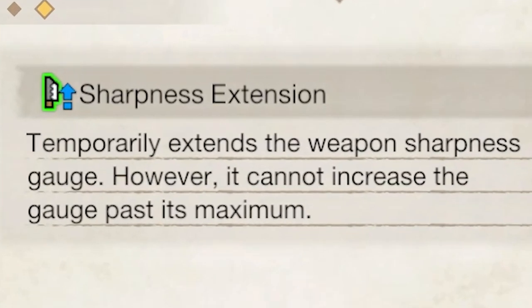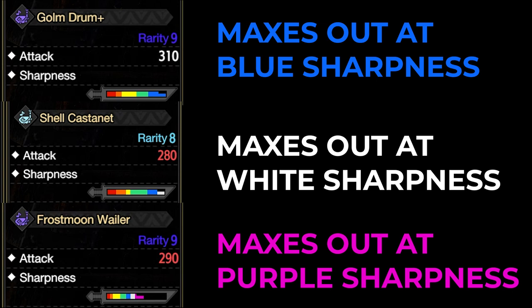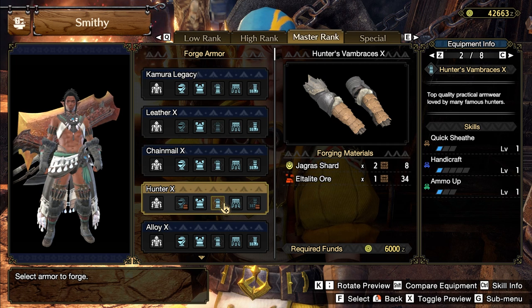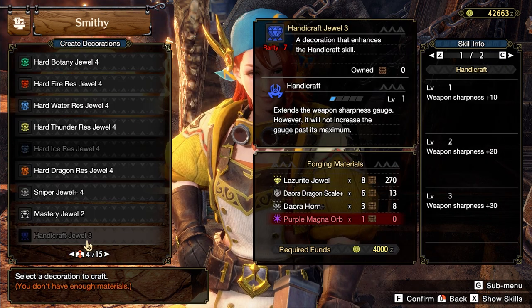As the game describes it, Sharpness Extension temporarily extends the weapon sharpness gauge, however it cannot increase the gauge past its maximum. So if you have a weapon with full Handicraft that goes to white sharpness, this song will not take it to purple — whatever sharpness level your weapon maxes at is always the ceiling. Right off the bat, that's glorious from a solo standpoint because you don't have to invest in Handicraft or grind for Magna orbs to craft the decoration.